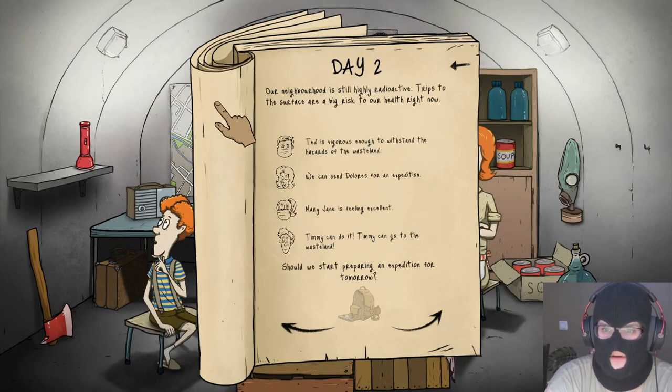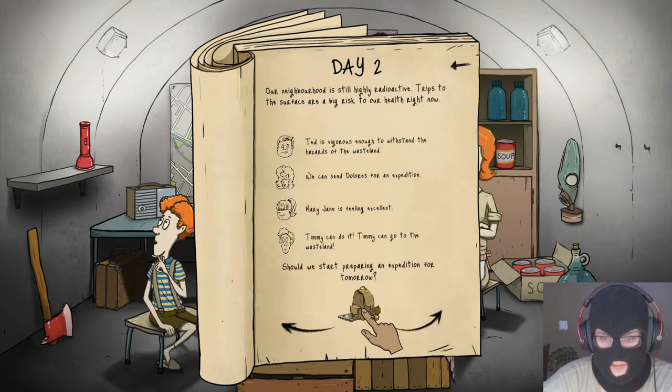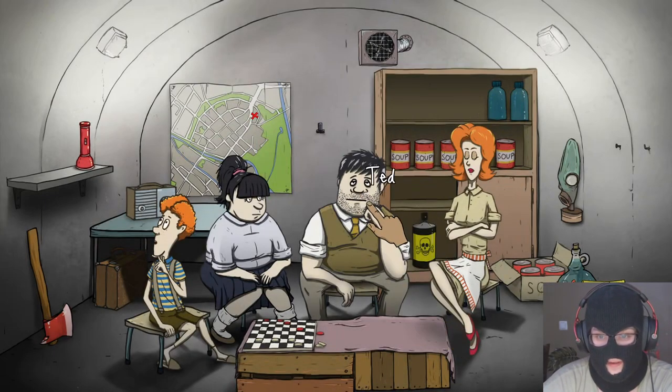Our neighbor is still highly radioactive — trips to the surface are a big risk for our health right now. Dolores is vigorous enough to withstand the hazards of the wasteland. We can send Dolores on an expedition. Mary Jane is feeling excellent. Timmy can go to the wasteland. Should we start preparing an expedition for tomorrow? One minute it was all fine and the next we were at each other's throats — we need to get a grip of ourselves if we're going to survive this.